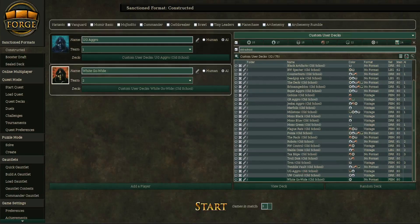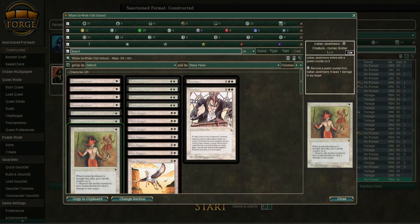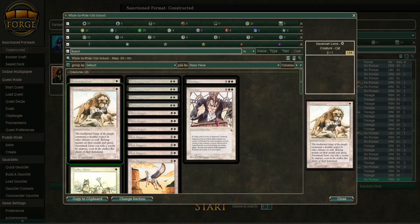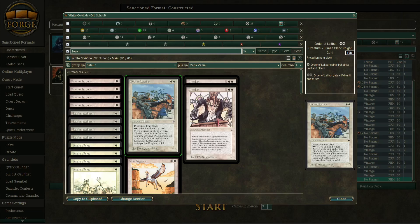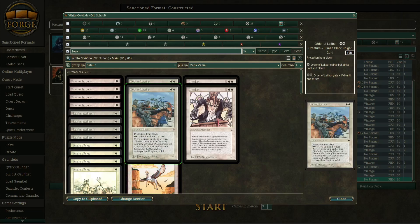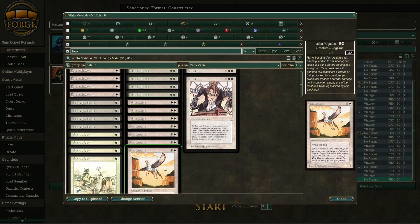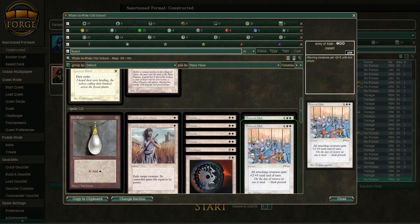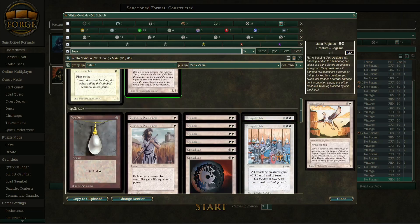Now for our White Go-Wide deck — a very interesting deck with a lot of cards we haven't seen. We have Tundra Wolves, Icatian Javelineers, Savannah Lions — a bunch of one-drop aggressive creatures. We've got Order of Leitbur, which is basically a White Knight but instead of having First Strike built in, you can give it First Strike and also pump it bigger. And then we see White Knight, and Mesa Pegasus — a one-mana 1/1 flyer. But with Crusade and Army of Allah, they can definitely become much better than that.